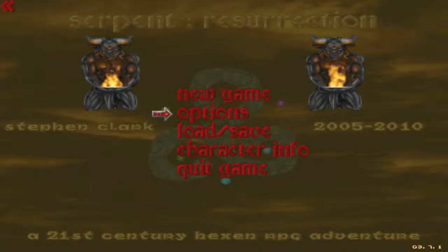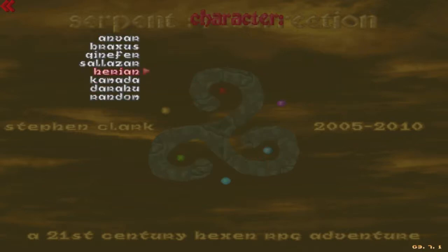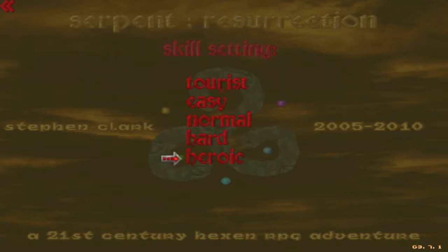Welcome everybody to my next Let's Play, called Serpent Resurrection by the Ultimate Doomer. This is my second Let's Play. I'm going to be starting off by selecting Herian, and I'm going to begin on the heroic skill - that's skill number 5.